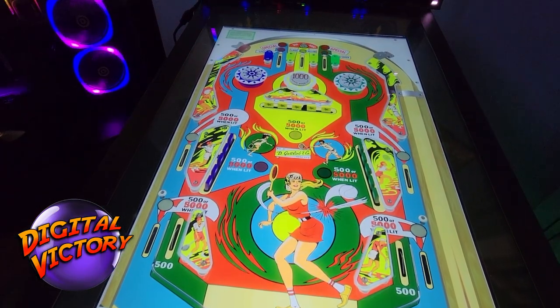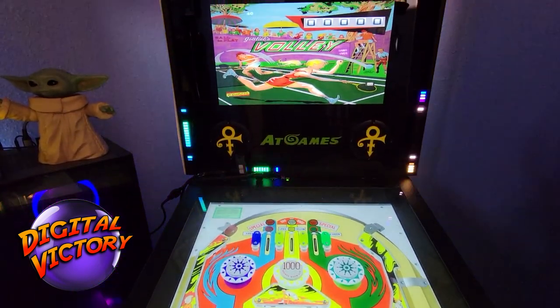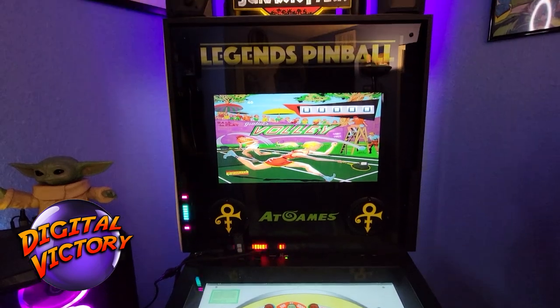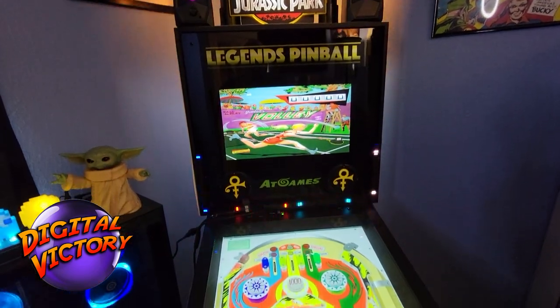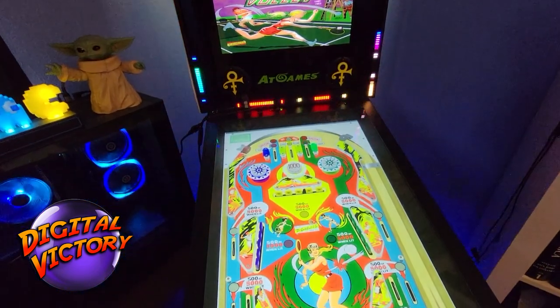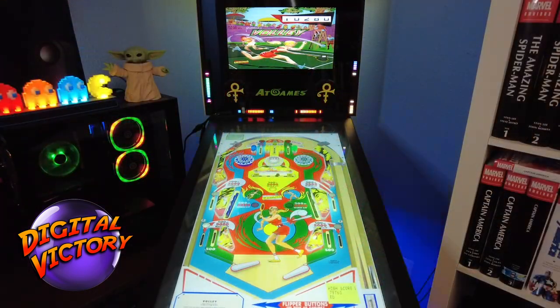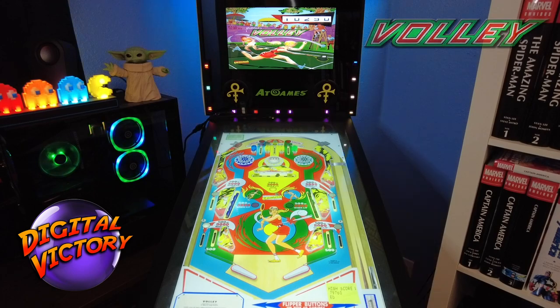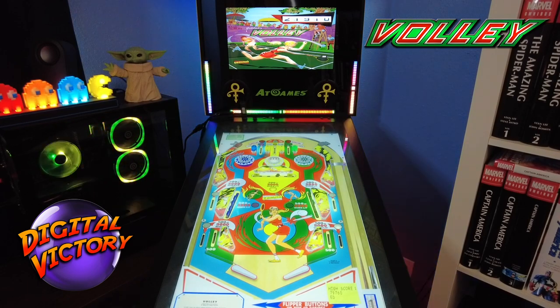We've got another old school Gottlieb EM table — this is Volley, the tennis table. There's another Volley with a different subject but we're playing this one. I like this one — I like all the old EM tables, you know that. This one's got a fairly simple rule set and it's fun to play. You seem to get your money's worth with this one.